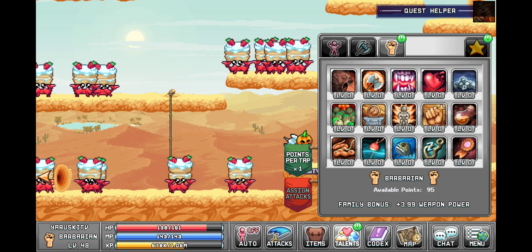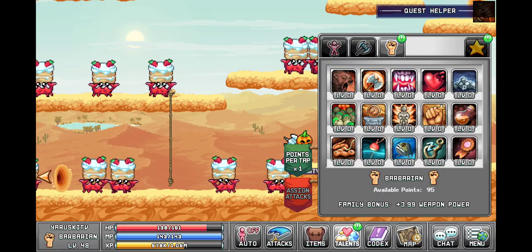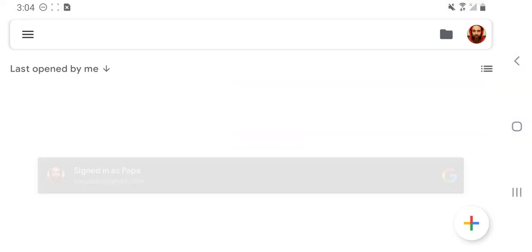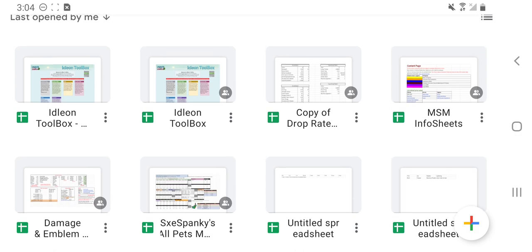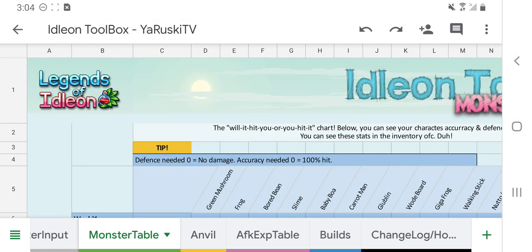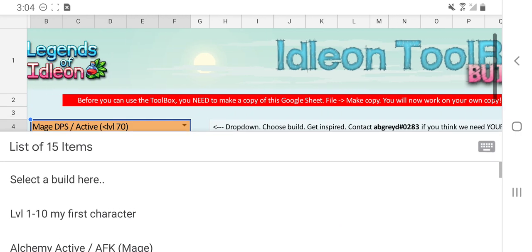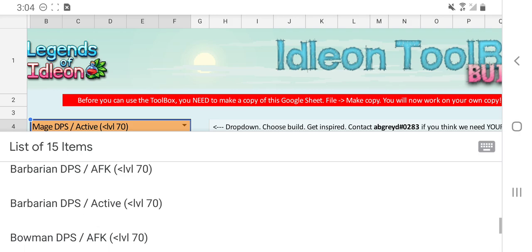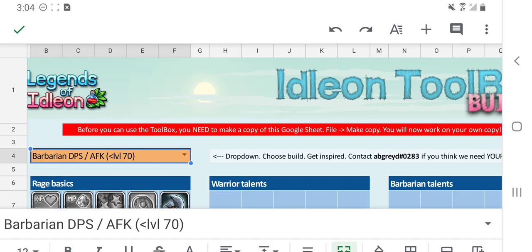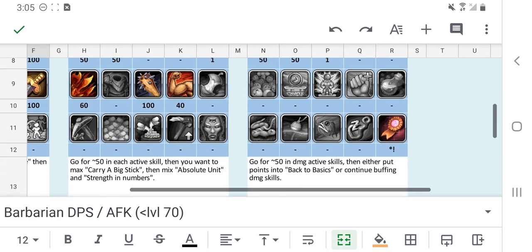Let's see what we got. We need to pull out the old Google Sheets — builds. And I am pretty sure I did Barbarian DPS AFK.